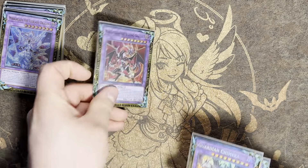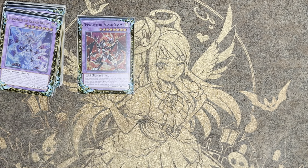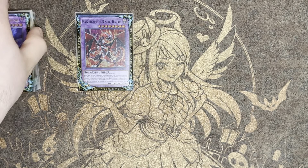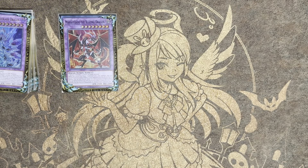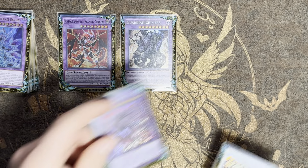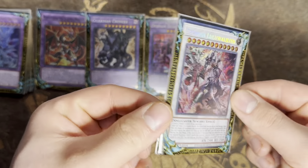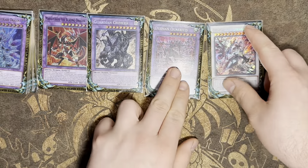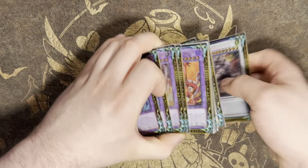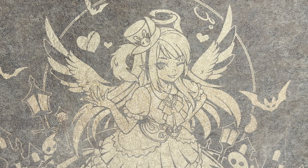For the rest of the extra deck fusions: one Masquerade — burns for time, great against Purrely and other time matchups. One Chimera — it's a fusion deck, you play Chimera. We're on two copies of Quiritus and Despian Lulu — Lulu is insane, crazy art. That's it for the extra deck. If Cashtoise gets hit I would be changing up the side and extra deck.